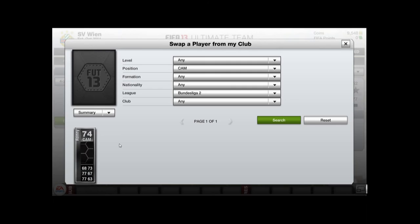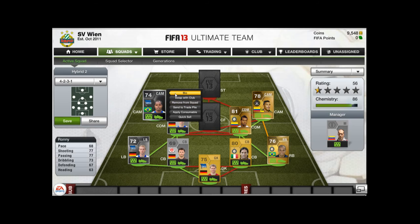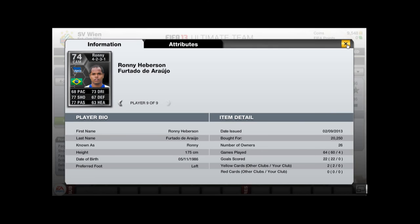At the next centre position we have an inform, and it is inform Ronnie. He has an extremely powerful shot at 99 power. I only recently bought him for 20,000 coins — calling him 'T' is a good deal. Look at that shooting stat.